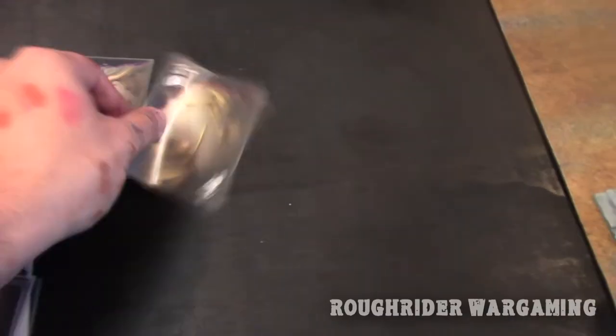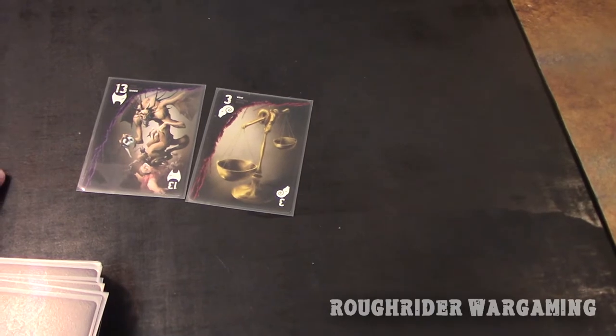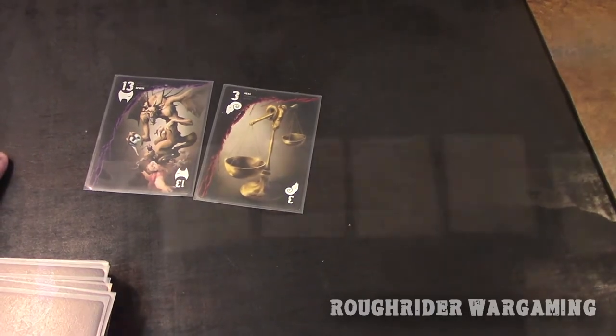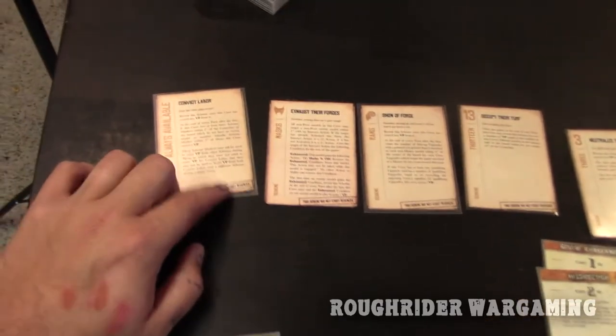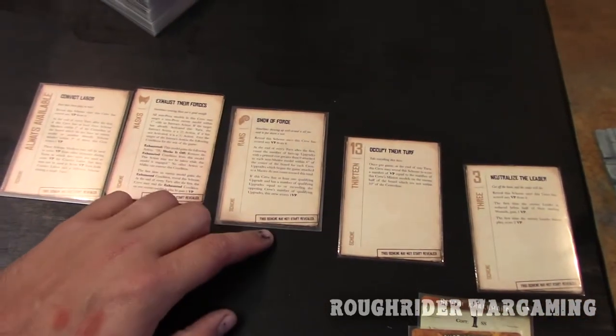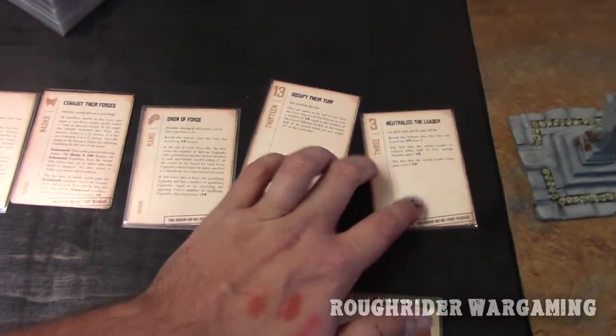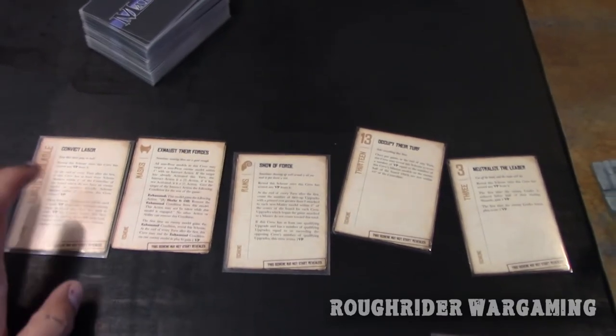Those are our four schemes: we've got 13, three masks, and ramps. We're doing Corpse Hunt today. These are our generated schemes: Convict Labor, Exhaust Their Force, Show of Force, Occupy the Turf, and Neutralize the Leader.